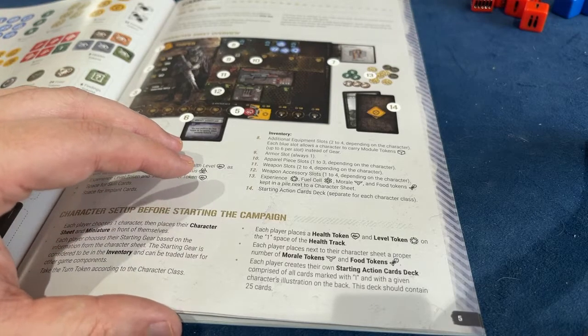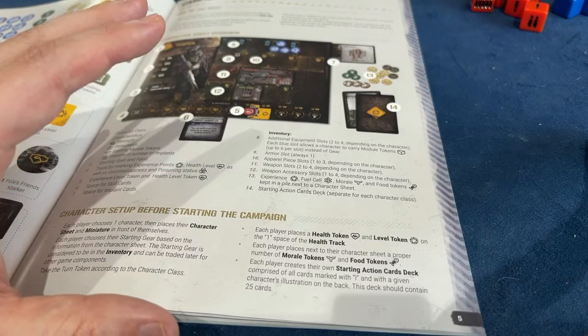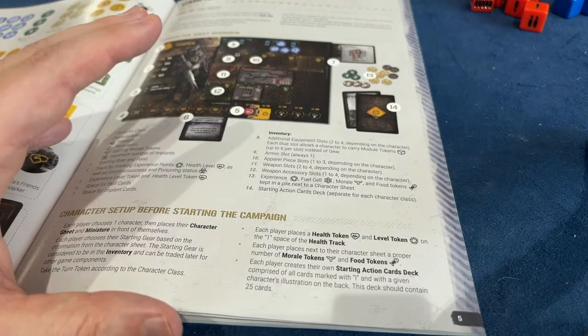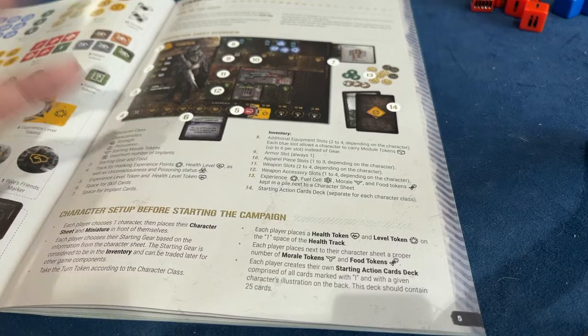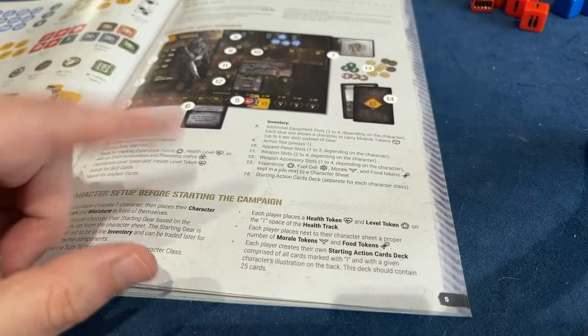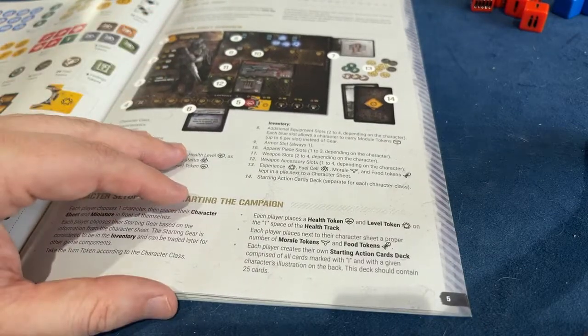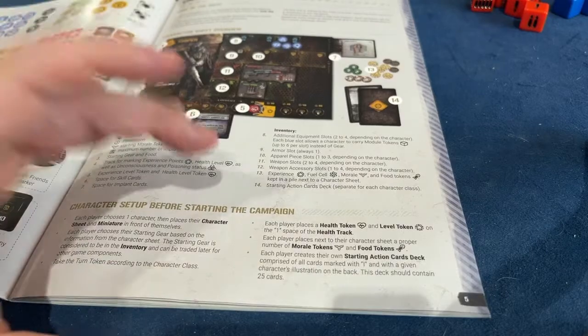It's only when you start leveling up that you have to figure out which cards you want in your deck. You can look at the mission beforehand and change your deck as part of preparation — whatever decisions you make there are not permanent. However, when you level up, about seven new cards become available but you only pick three or four, and that is permanent. Whatever ones you don't pick are permanently out of the game.